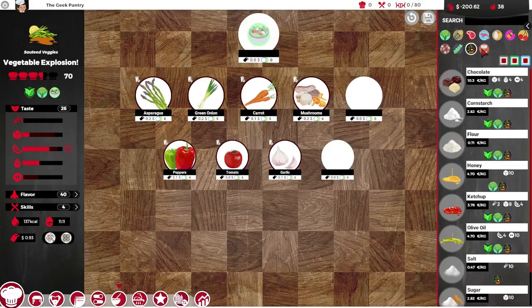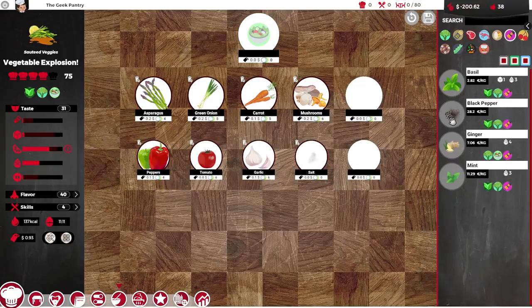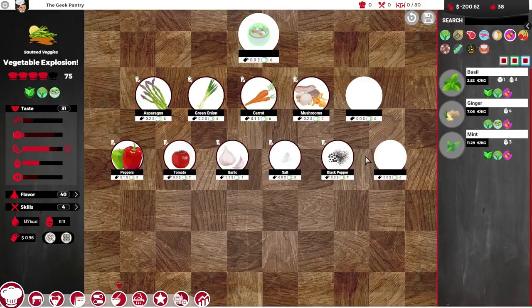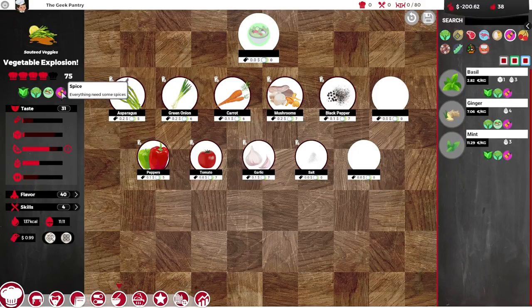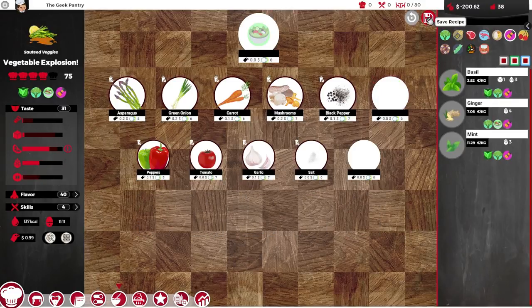Can we add some salt? Throw some salt in - 75. Salt and pepper. Spice - everything needs some spices. How about some basil? Don't put that in there. I think that'll do. So we'll save that recipe. Now we've got vegetable explosion.